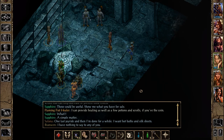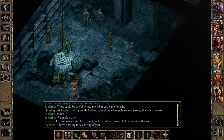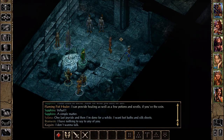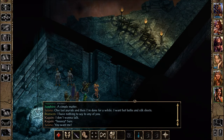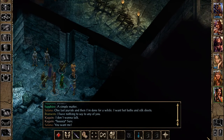One party member says they have nothing to say to any of us. Another says they don't want to talk. Checking ahead — this area is going to have traps. Safana's Find Traps is only 60, which isn't that great.